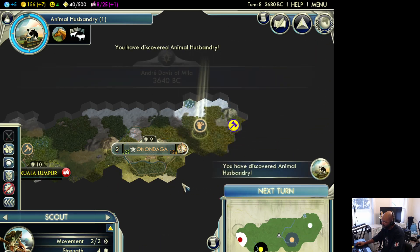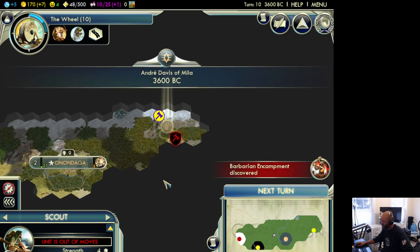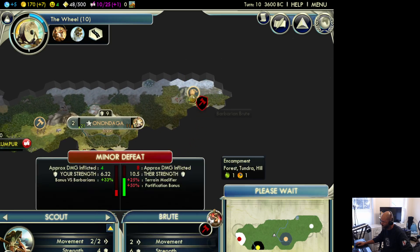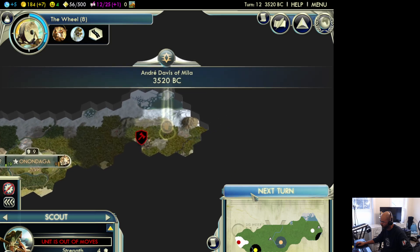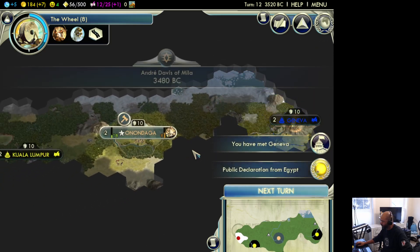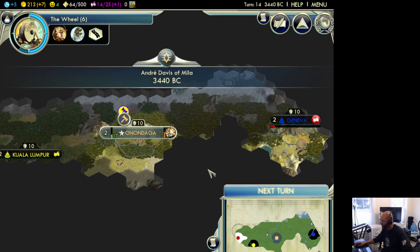I got a pretty good start. If I can get some ivory and stuff, that wouldn't be bad. Is that Egypt? Let's get it. Some barbarians. Run away. I hate it when I start out and there's people all around me — it's not a good start.